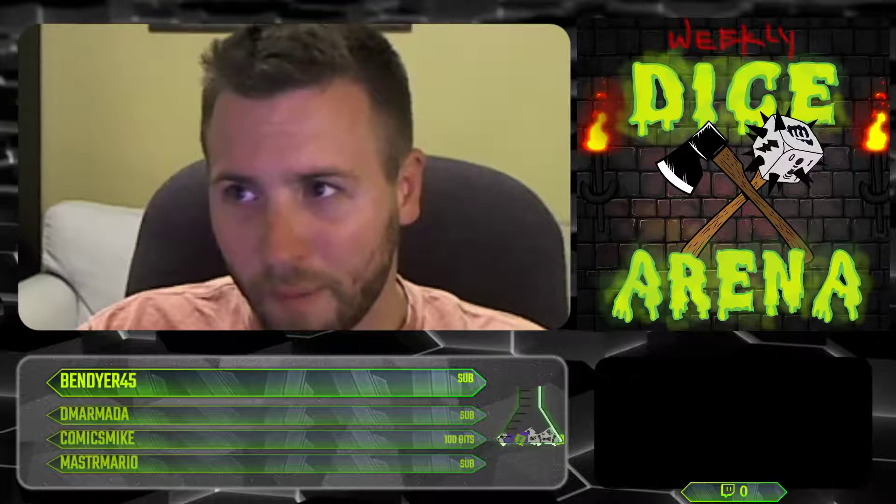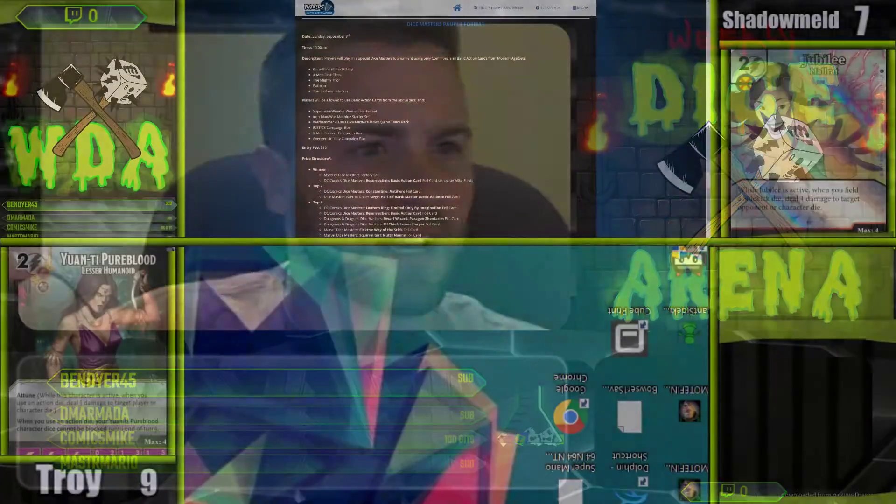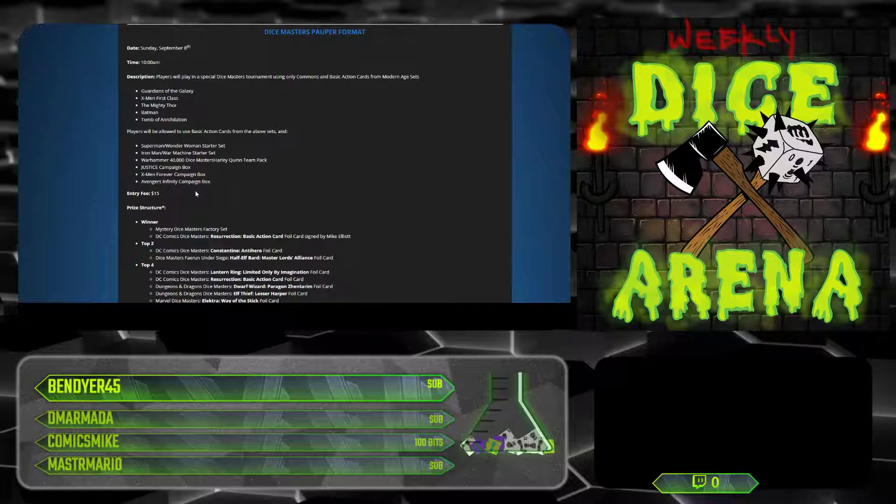We're going to be playing a side event format from Worlds — it's coming up in two weekends. We're going to play the Pauper non-LCG format. Play in a special Dice Masters tournament using only commons and basic action cards from modern age sets: Guardians of the Galaxy, X-Men First Class, The Mighty Thor, Batman, and Tomb of Annihilation.